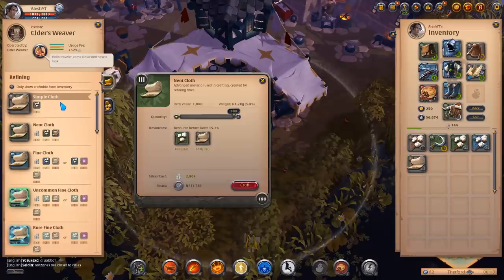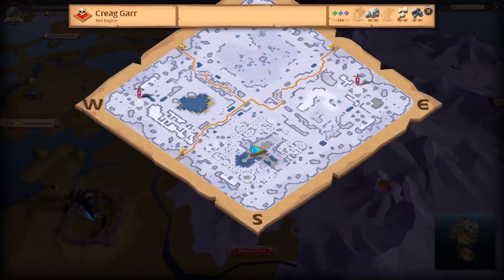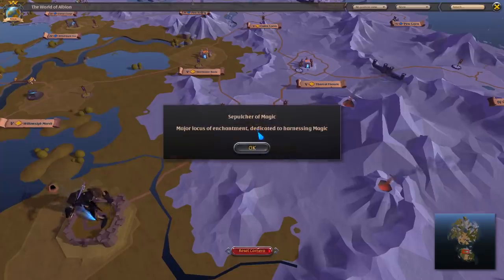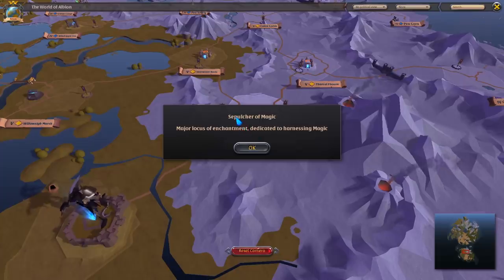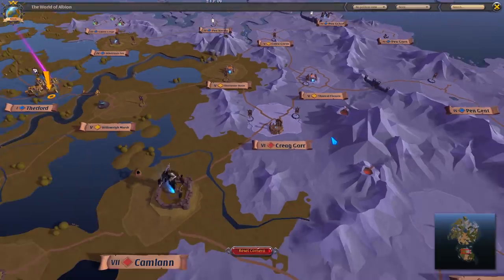Essence grinding is where you go to a specific location and grind these essences. There are these mobs that spawn there and they drop essence, and those essences are used to craft enchanted potions. A lot of people need them to craft enchanted potions so there is a market for it. The way you do this is you go to these magic locations and kill these mobs. These mobs have a rare chance of dropping that essence and you can sell it off. It is in a tier 6 red zone but I think I can make it work.